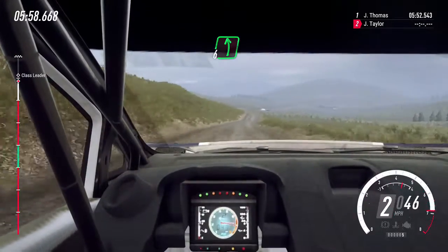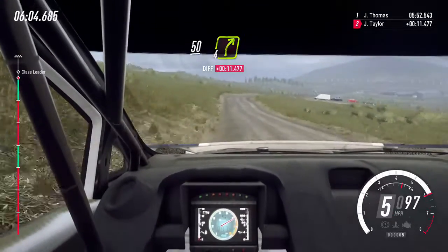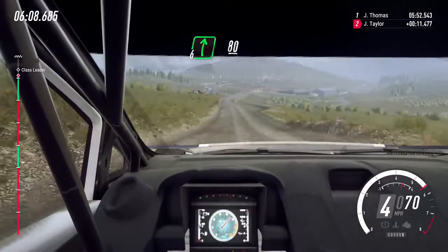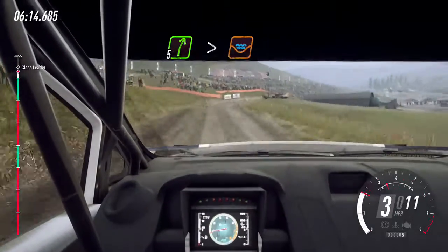80, 6 left. 30. Keep middle over crest. 50. 4 right over crest, bump. 100. 6 right. 80. 60, crest, into 5 right long, tightens through gate and water splash.